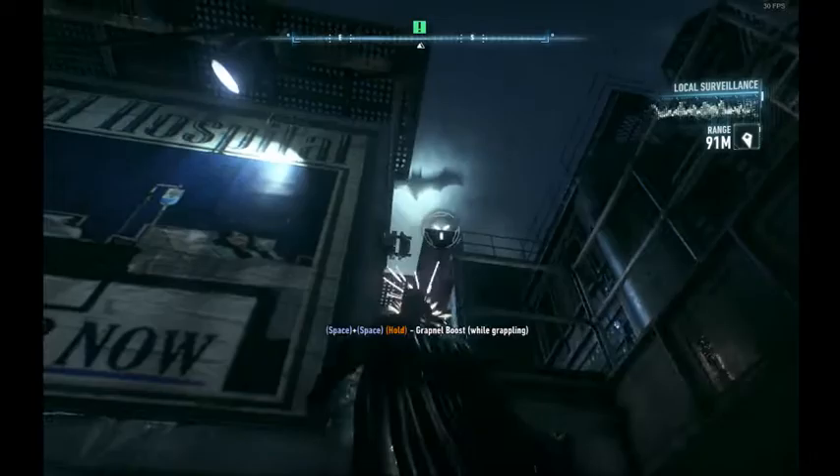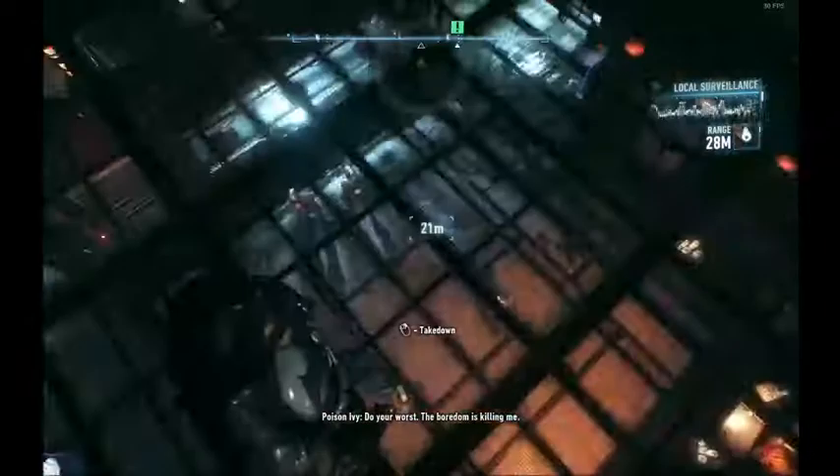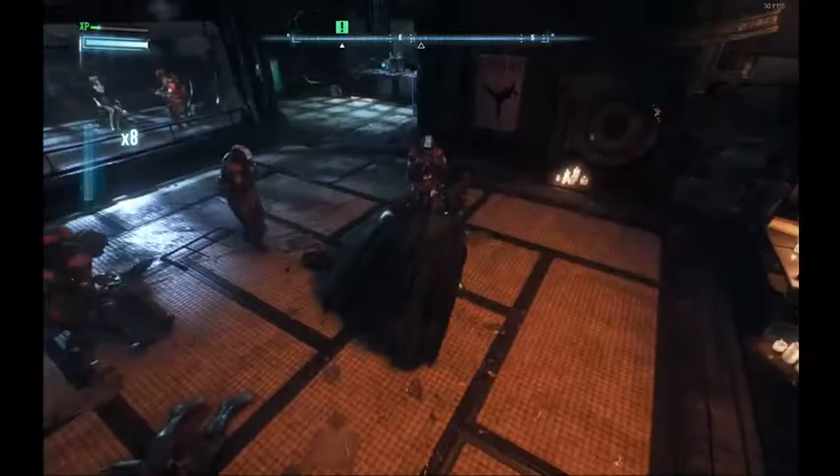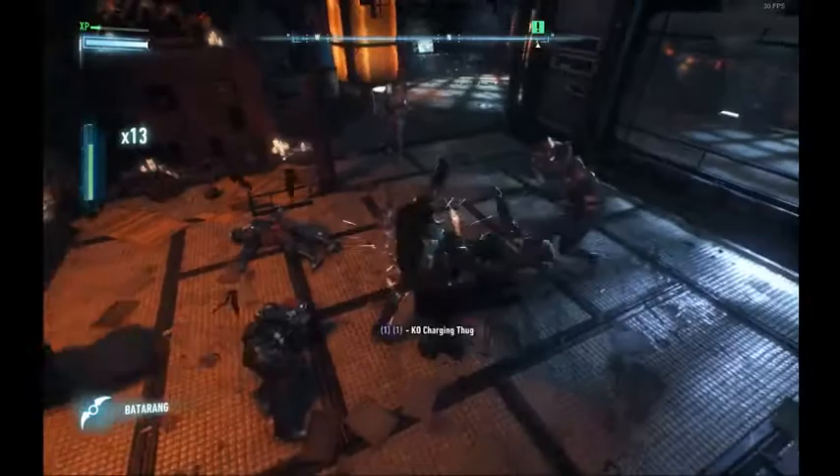I messed up the grapple by grappling to the wrong place, but that's the idea. Now we follow the objective marker to the safe house, take this guy down, fight these guys, build up the combo, then do a combo takedown.